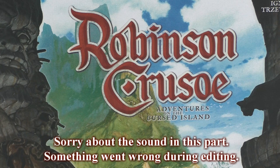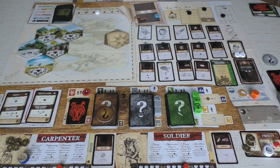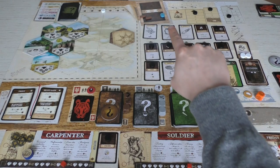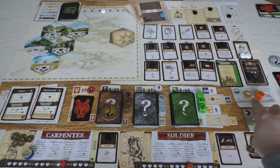Hey everybody, welcome back! We're here with a new part of the interactive playthrough of Robinson Crusoe: Adventures on a Cursed Island. This was the situation we were struggling with, as you can see at the bottom of the screen. Health is low at this moment. We have one cage — that's the blue marker here — and we need three of them to catch some animals. We need food, we need plenty of things against all the danger. We will have heavy rain later.